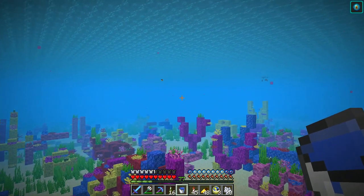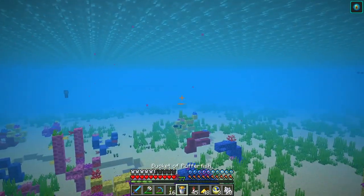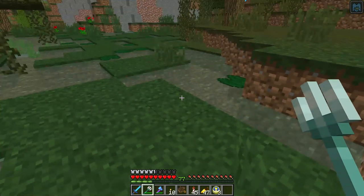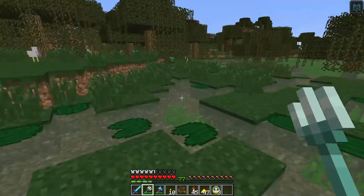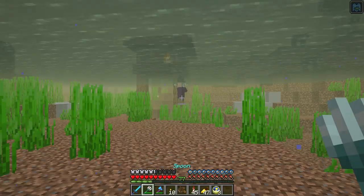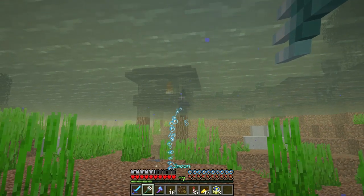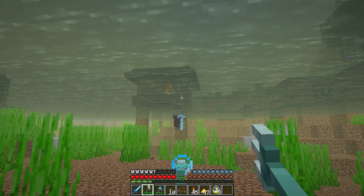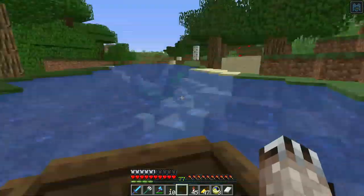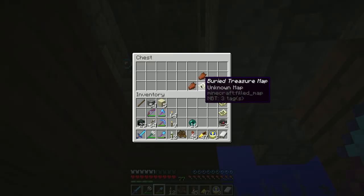There's another puffer fish! I didn't have to worry about coming up for breath and could stay here at night. I'm hearing zombie and skeleton noises but I don't see any evidence of a cave. There's a witch hut, and a bat flying over a river. Oh, it's right there hidden in plain sight — a buried treasure map!